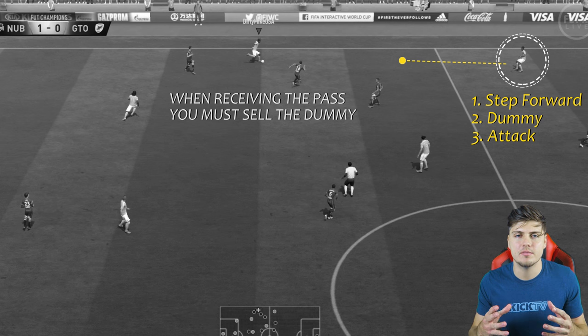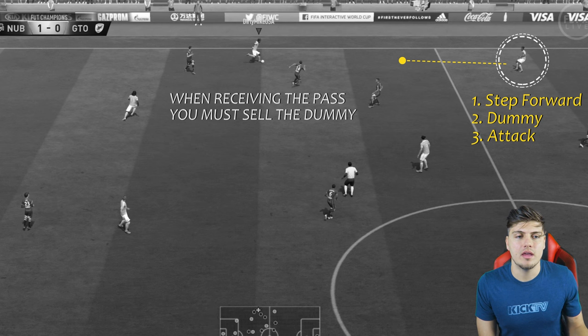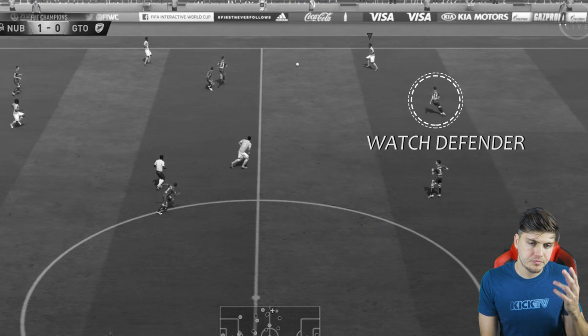You can bait defenders and start to be a little more deceptive. Anytime you want to include skills or get to a higher level of gameplay, you've got to have deception. Some people do that with simplicity in their passing — maybe they're really good with tiki-taka, pass and move — and that's their form of deception without necessarily having a bunch of skills in their game.